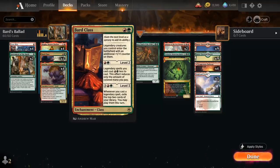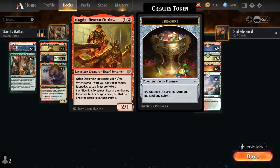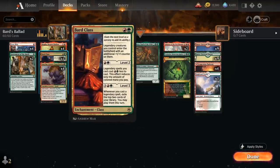We also have the level 2 mana discount — it costs an additional red and a green to get to level 2, at which point legendary spells we cast cost a red and a green less to cast. This effect only reduces colored mana paid, but can lead to very explosive starts. Typically if we have Bard class in our opening hand we want to play it on turn 2, level it up to level 2 on turn 3, and then still play creatures like a free Targonar, a 1-mana Magda, or even a 1-mana Zvela.